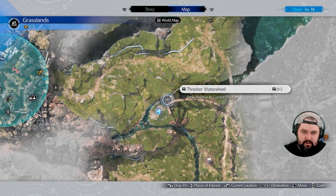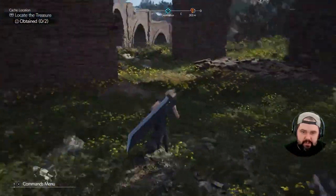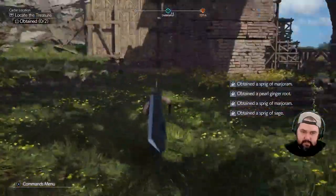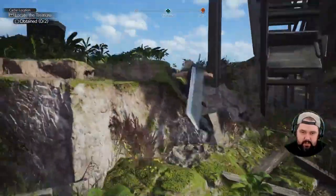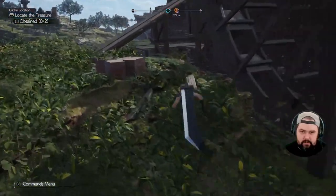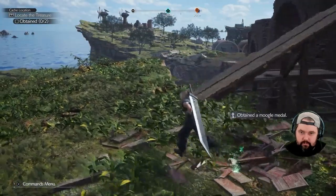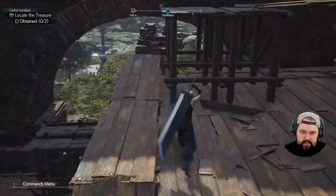Top of our water mill is located right here. We got a couple treasure chests we're going to grab. Let's see what lies inside of them, shall we? More materials. Let's find our treasure chests. Lots of Moogle medals — that's pretty nice.